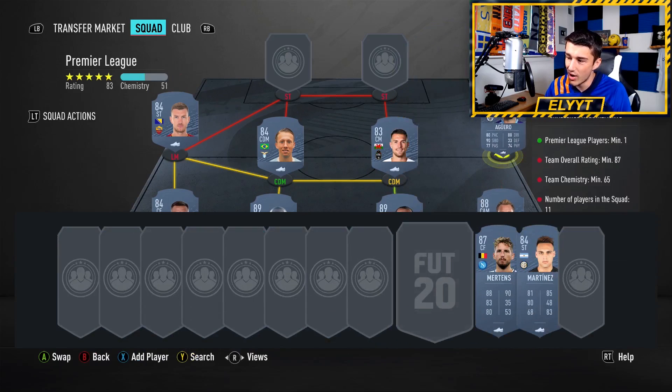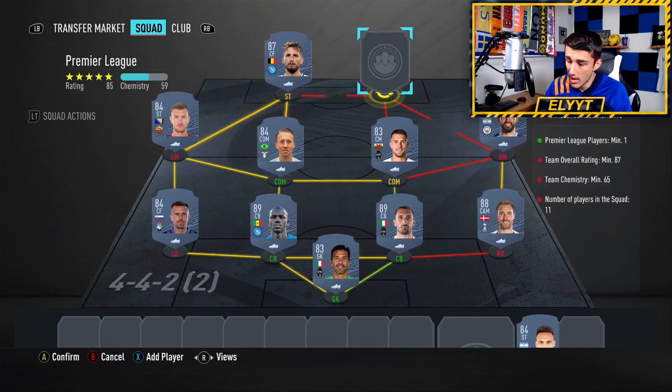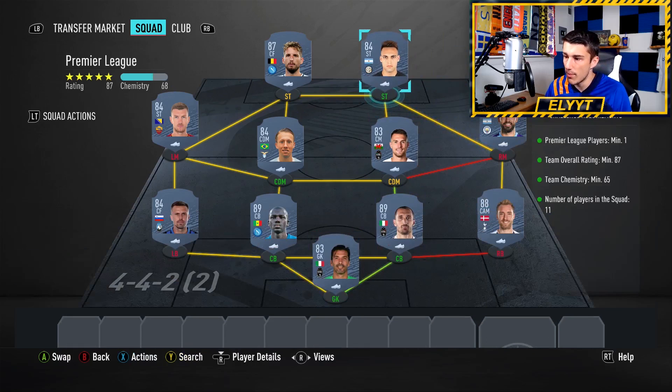Then we're going to go with Aguero 89, slap an 87 Mertens in there, and finish it off with an 84 Martinez. Same concept — Martinez is super cheap at 84 because of the winter upgrade, and it's hard to differentiate between his lower-rated card and the 84 when you're searching on the market. It's actually impossible unless you adjust the price ranges perfectly, and even then you're going to have some of the others pop up.